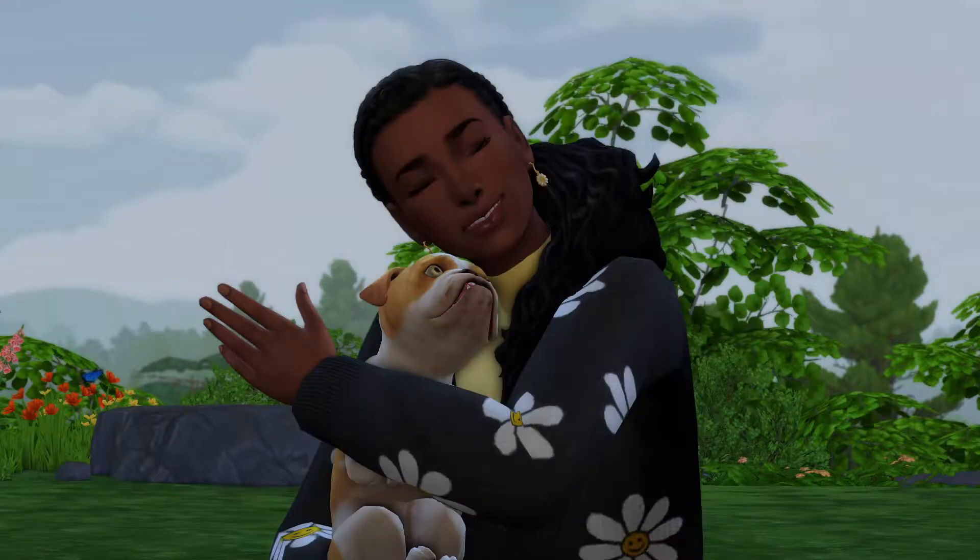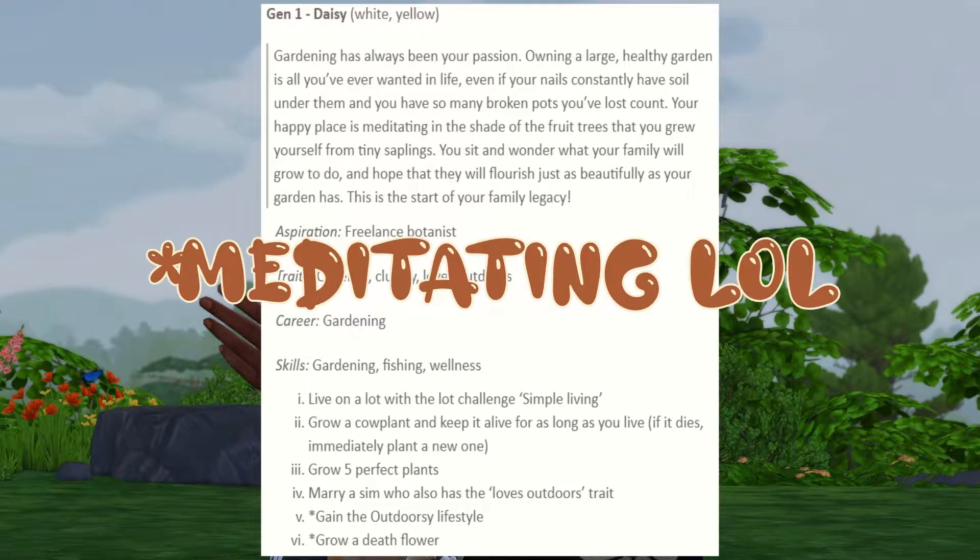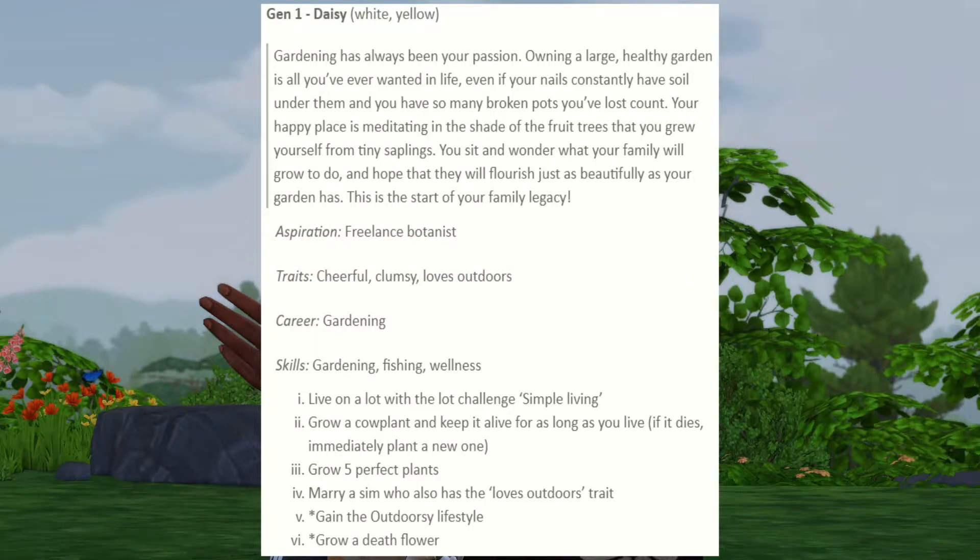Gen 1 - Daisy. Colors: white and yellow. Gardening has always been your passion; owning a large healthy garden is all you've ever wanted in life, even if your nails constantly have soil under them and you have so many broken pots you've lost count. Your happy place is meditating in the shade of fruit trees you grew yourself from tiny saplings. You sit and wonder what your family will grow to do, and hope that they will flourish just as beautifully as your garden has. This is the start of your family legacy.